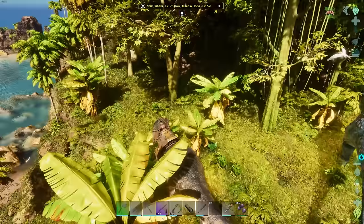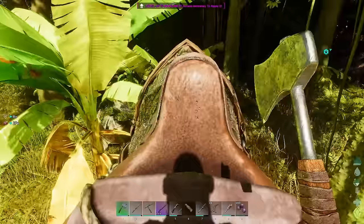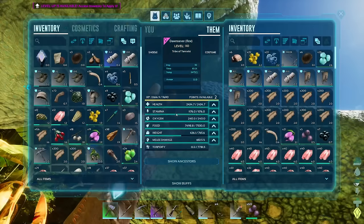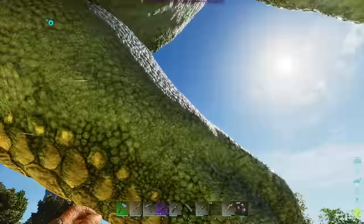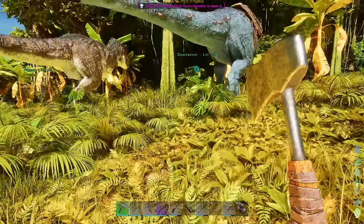Quite a view, huh? I just accidentally stepped on a dodo. So, you park here, and I say stay where you are and give me back the saddle. I'm gonna toss that back onto Dawnsever over here — Dawnsever being the go-to dinosaur around here. I think what I'd like to do first and foremost is just get some storage up here.